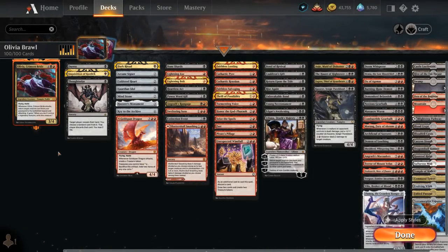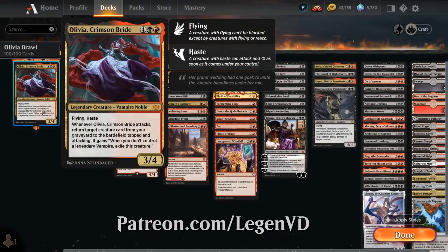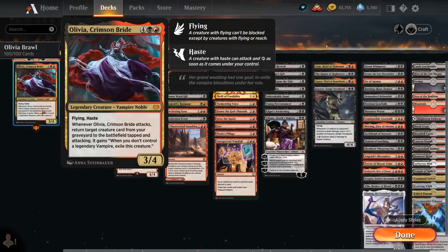Hello and welcome to another Historic Brawl Games video. Today I was taking a look at a red-black Reanimator deck as voted on by my supporters on Patreon, featuring Olivia, Crimson Bride as her commander. The 6-mana 3/4 legendary Vampire Noble has Flying and Haste, and whenever Olivia attacks we can return a target creature card from our graveyard to the battlefield tapped and attacking. It gains: when we don't control a legendary vampire, we have to exile this creature. So Olivia can be a very effective Reanimator commander as long as we build our deck around it, which is exactly what we've done here.